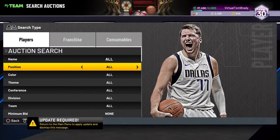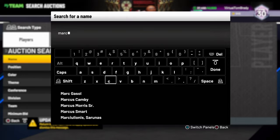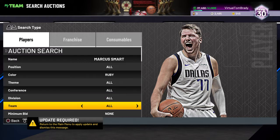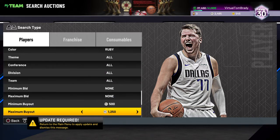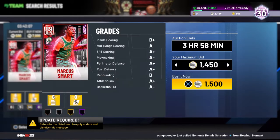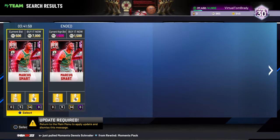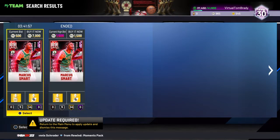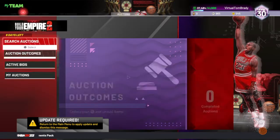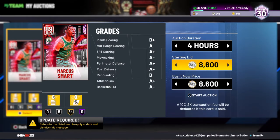Another one for budget players is Marcus Smart Ruby. You still need about 7k to have the cheapest one pop up. The first time I recorded this it was 5k, the second time 7k. Let's see — 7,500. Oh my goodness, look at that! My filter just showed 1,500 and the second cheapest is 7k — we are chilling, boys.